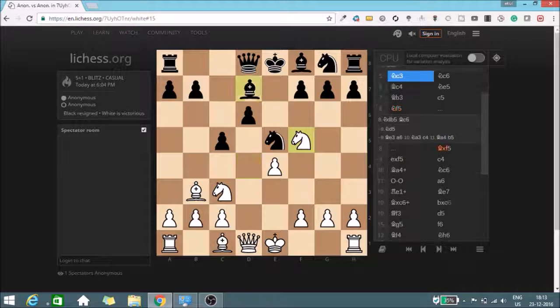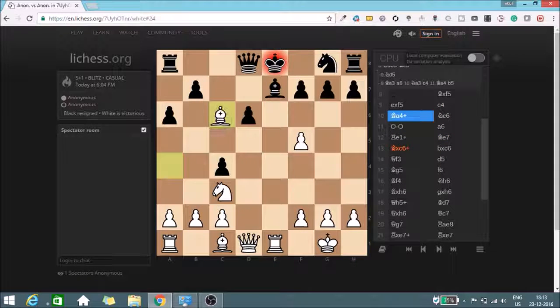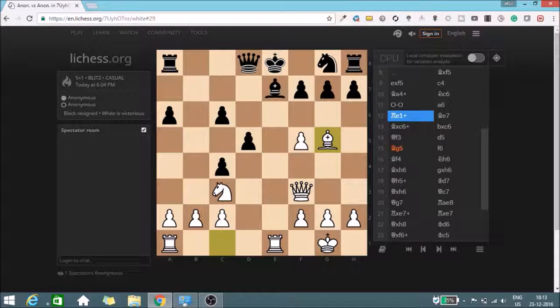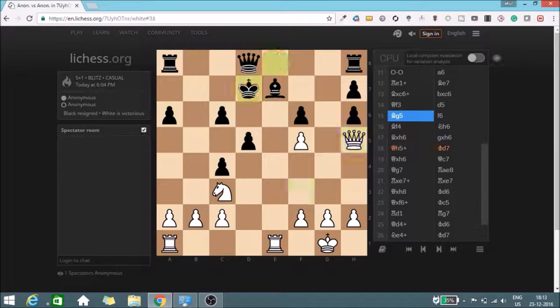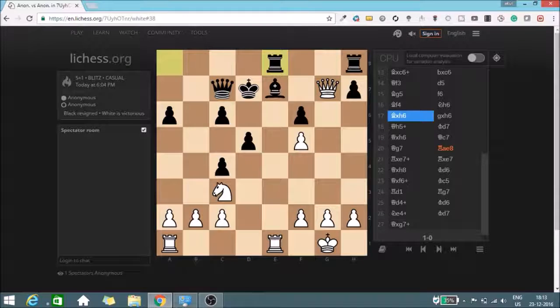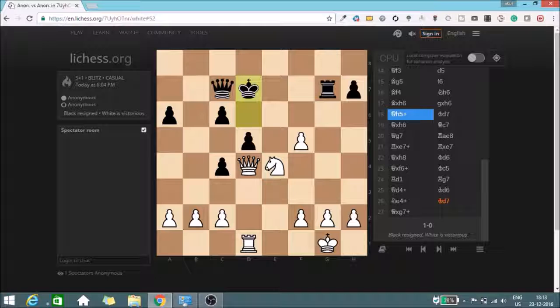My idea was to attack and somehow gain some play. This is a blunder — we can easily see I am up by a full piece. After this there's no reason to continue playing because black is down a full piece and the king is in the center of the board with a lot of pressure on it.